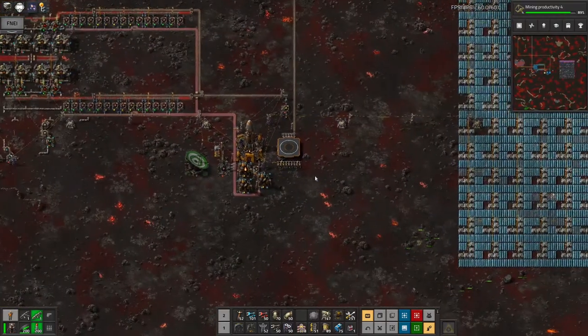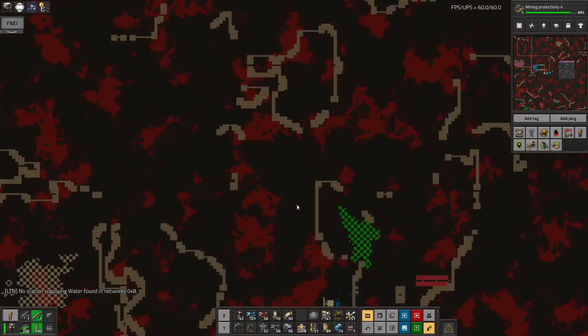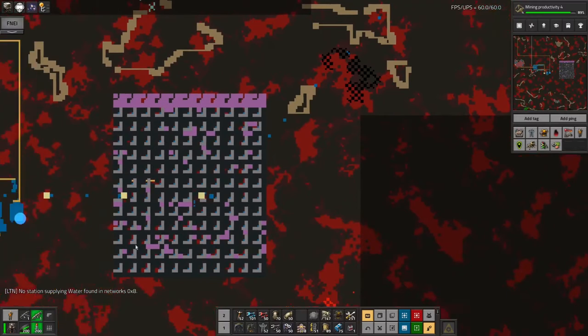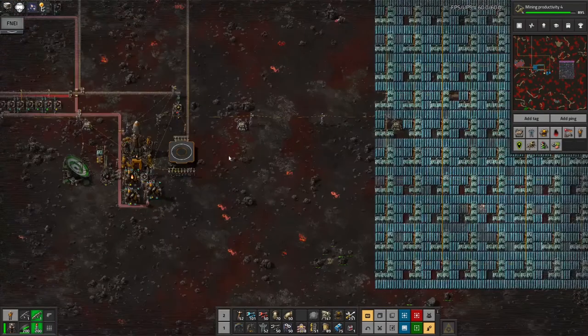Yes, I think that's enough for this episode. The main thing I'm going to be working on for the next one: I'll get the solar up here so this has got more power than it knows what to do with. After that the next thing is going to be getting the defences around my main base working, because I don't want to have to worry about the biters chewing through random chunks of my base while I'm off on a different planet concentrating on something else. It's not practical to fix things on the other planet because I haven't got a roboport network covering the entire thing.